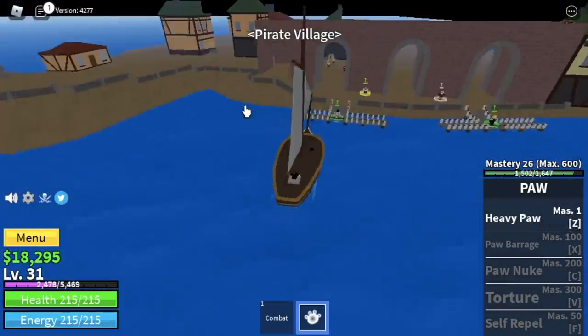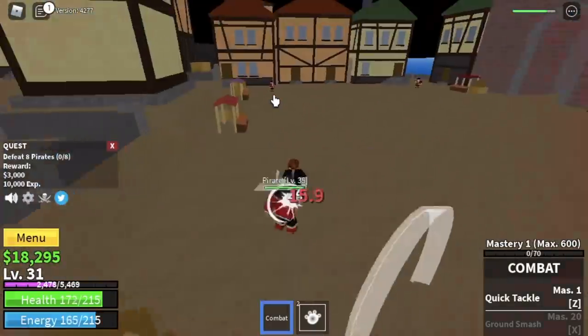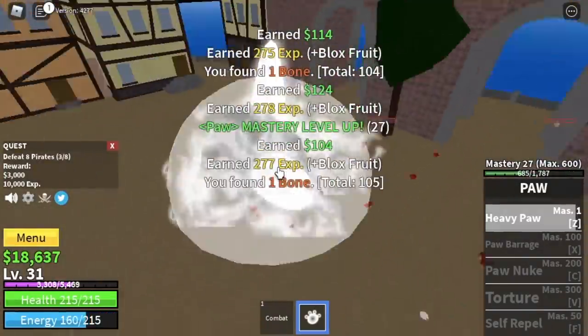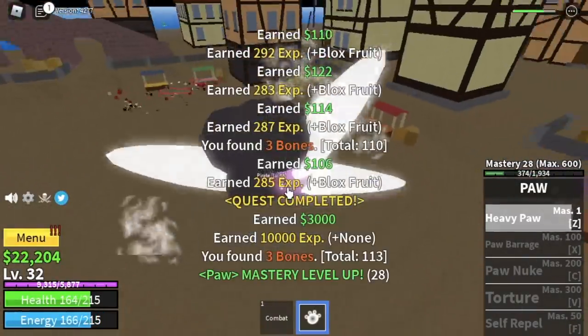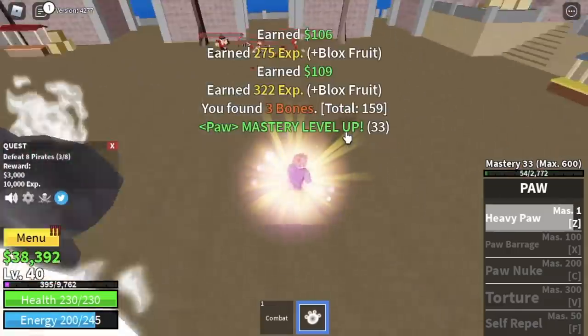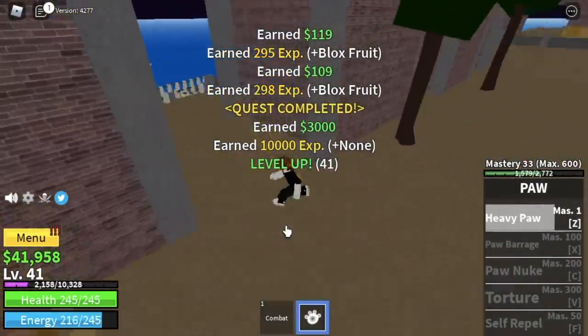Next island is the Pirate Village. We'll start here with the pirates — you need to defeat eight to finish one quest. You can lure four at a time, so do two sets of four pirates per quest. The goal here is to reach level 40, and after that you can start the Brute quest.